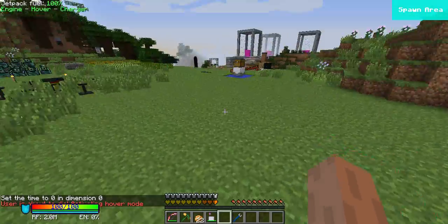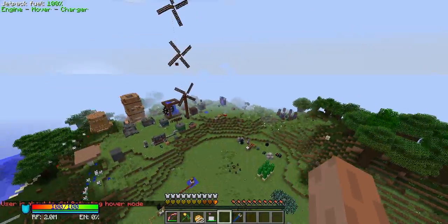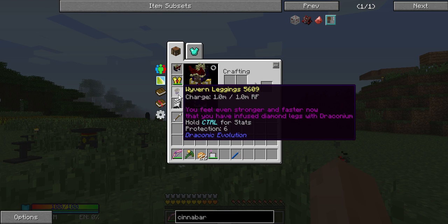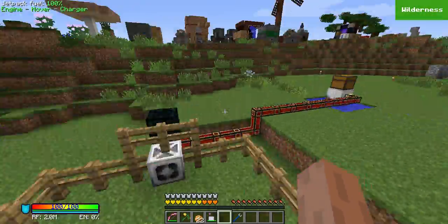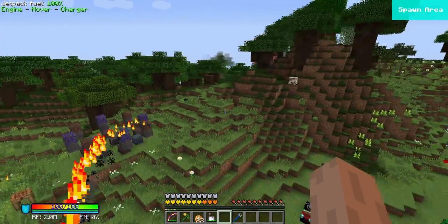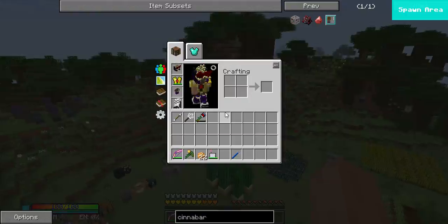I think that is pretty much all the physical things you can see that have changed. The next thing I would like to talk about is my armory. As you can see I've got myself some Draconic Evolution things. They are actually not that hard to make — they require quite a lot of diamonds, quite a lot of draconium, and a nether star, and quite a lot of energy.